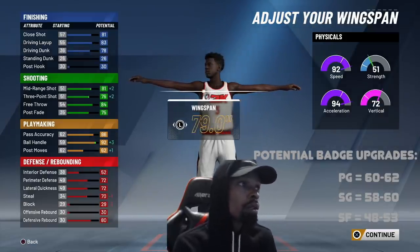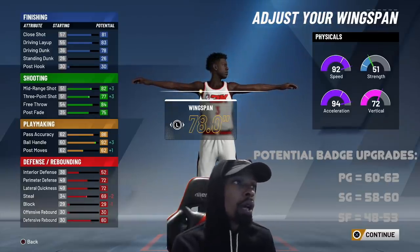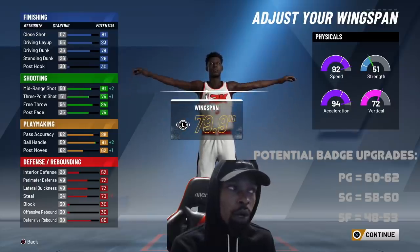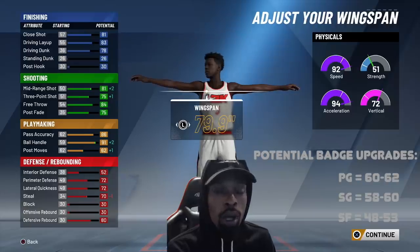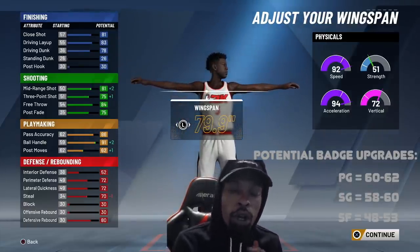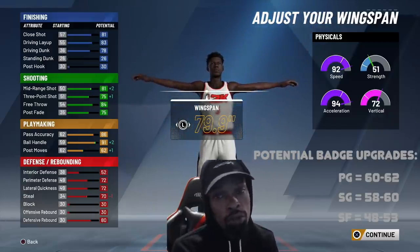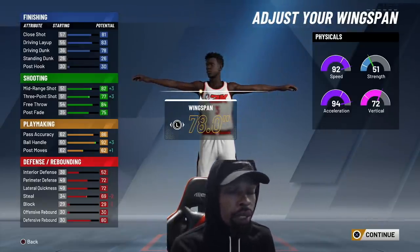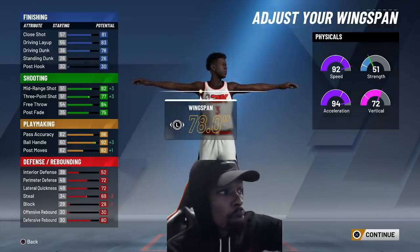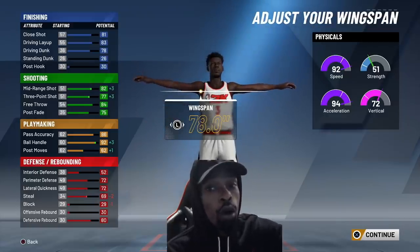At 81.8 wingspan on the PG, you've got 90 ball control, 90 speed, 94 acceleration, 74 on the 3, and 79 on the mid range. If you go minimum wingspan, you get 92 ball handling, 77 on the 3, and 82 on the mid range. I would either go 79.9 or 81.8 wingspan. The reason I'd go 79.9 is for that 91 ball control cushion — just in case I lose stamina or go cold, I'm still able to speed boost. What's the point of making a player that can dribble if at some point you're not even going to be able to dribble?